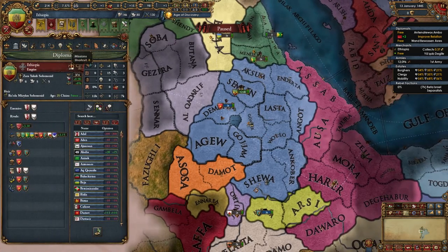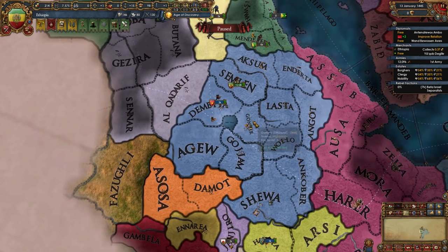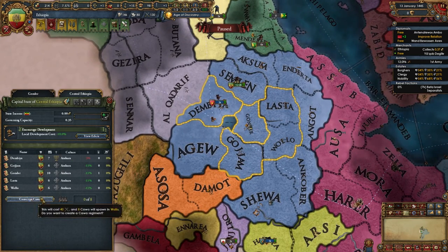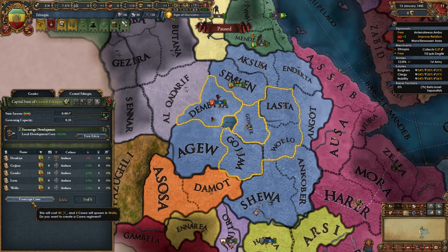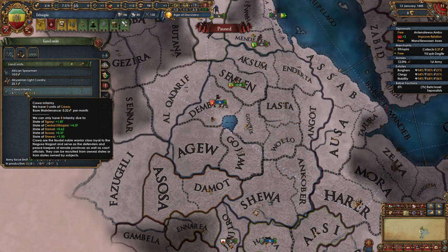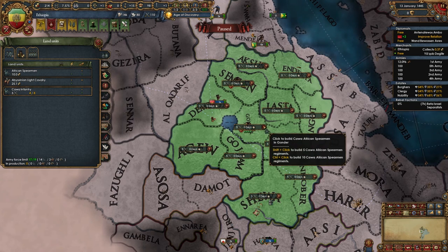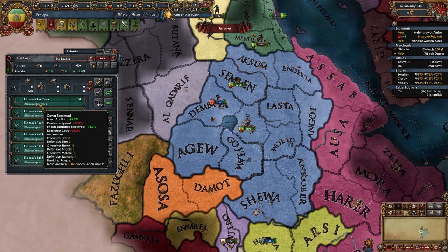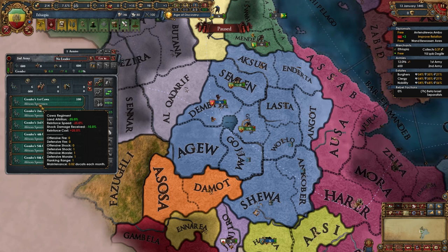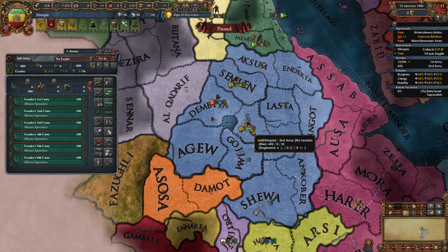To advance down the mission tree we need an army size of 100% of our force limit — about six more regiments. As Ethiopia we have the unique unit the Kawa. Conscript six of them, but recruit them from the production interface rather than the army screen. Each costs 5 military points. So six Kawa infantry brings our army to force limit for 30 mil points and no ducats. They have minus 25% land attrition, minus 25% reinforce speed, minus 15% shock damage received, but plus 25% reinforce cost. I recommend them over regular infantry.